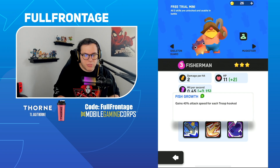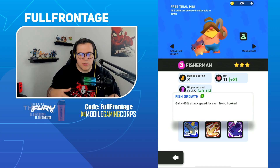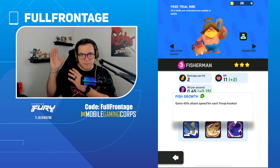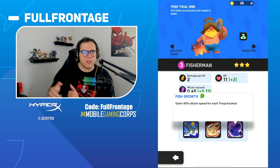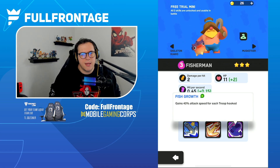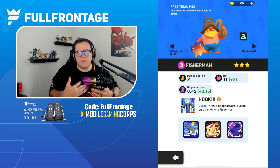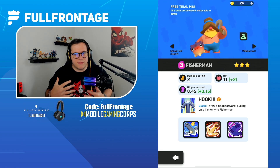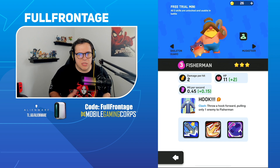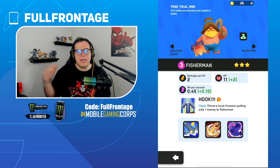The first ability stays Heavy Hook but the stun duration becomes plus 2 seconds instead of plus 3. Fish Growth moves to the second slot as a Boast ability with 30% attack speed increase instead of 40%. A new third ability called Fish Lap is a KO ability — the unit that KOs the Fisherman gets stunned for 2 seconds. This makes Fisherman more versatile and not just useful at the start of a match, giving it value throughout the game.